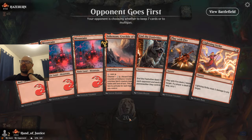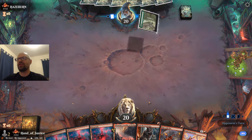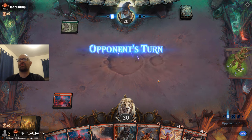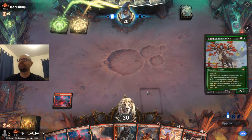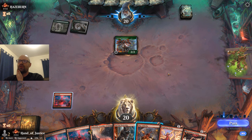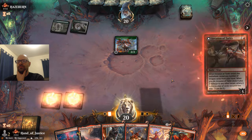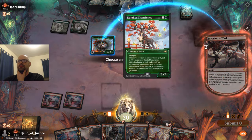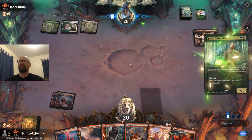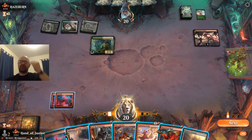Opening hand looks good enough — we've got four land, we do have Ahsokens, so we have some potential tokens in there, and we've got some early removal. Some decent cards here against Boros Convoke. It's a little bit of a reactive hand, but I'm happy to keep with four land. I think we want to get rid of Kami here with Invasion on our next turn, so we'll just hold the Play with Fire.